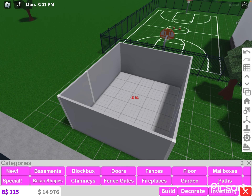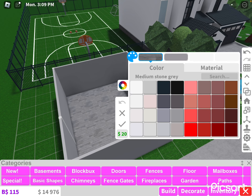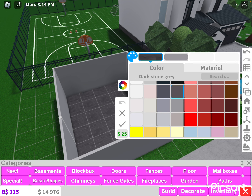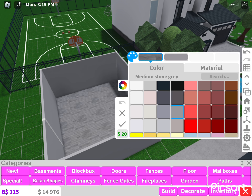For the floor, I'm gonna start with blank and use the second one — blank. The color is gonna be oyster, dark stone gray, or medium stone gray. You can pick dark stone gray, medium stone gray, or oyster — I'm gonna pick oyster.